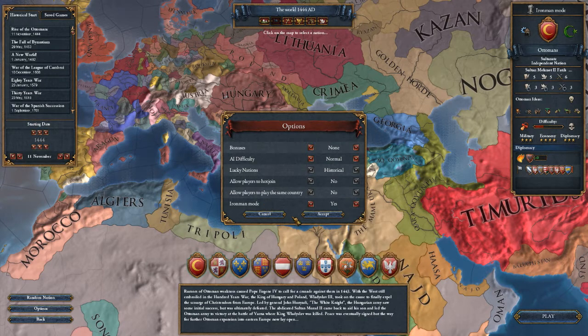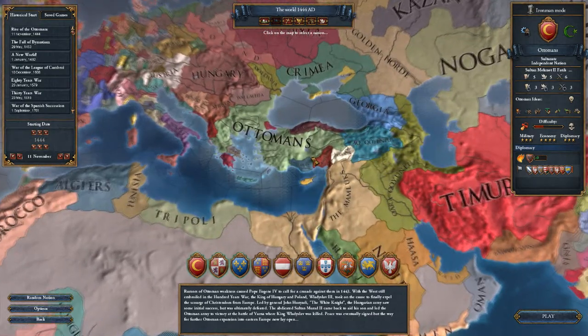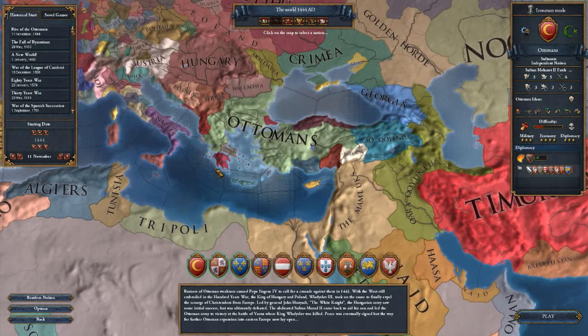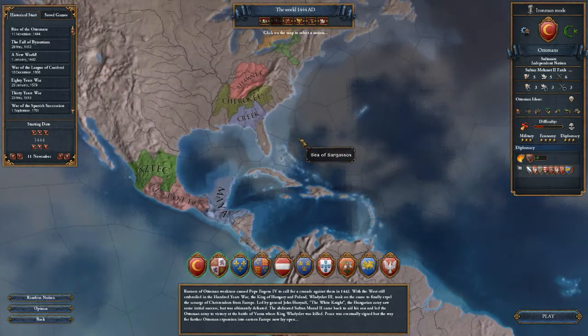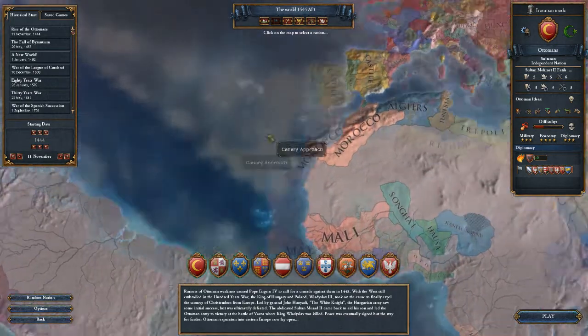For the most part, I don't think that should be an issue, but we'll see. Like I said, we're going to start with the Ottomans. If you wanted to colonize, it'd be much easier to start as Portugal or Castile, which will later become Spain, because they're much closer to unoccupied territories and they start off with a few different bonuses that help them with the colonization route.